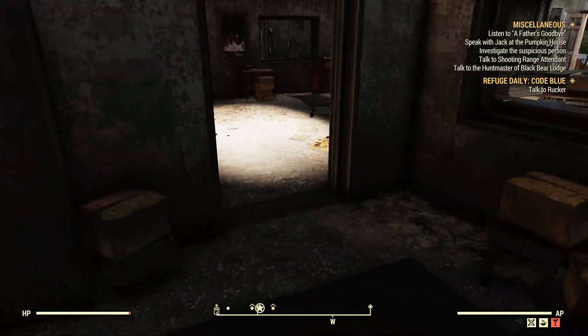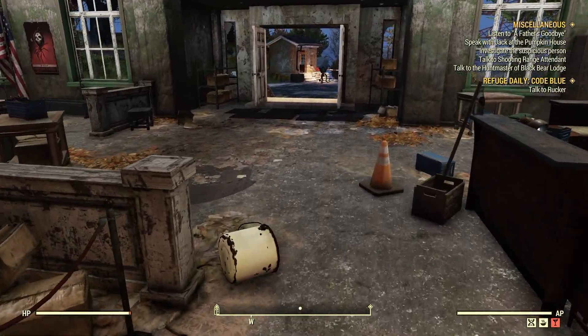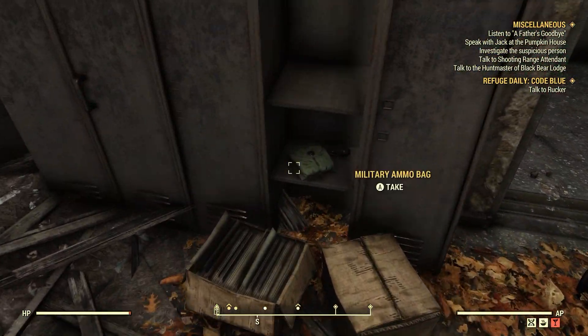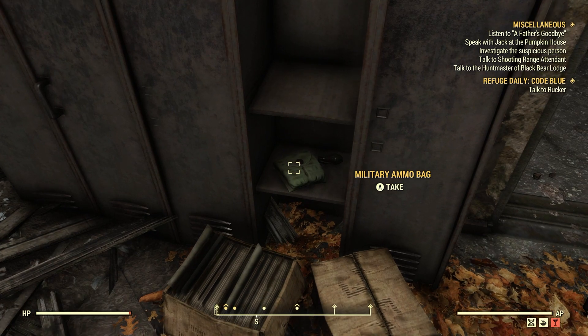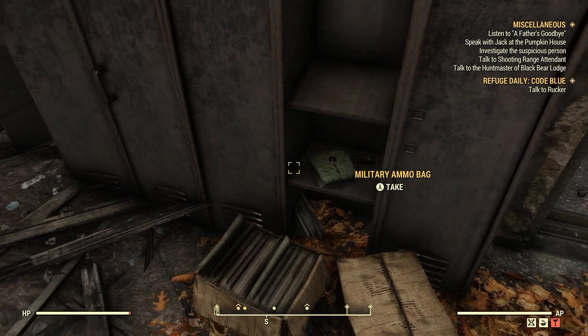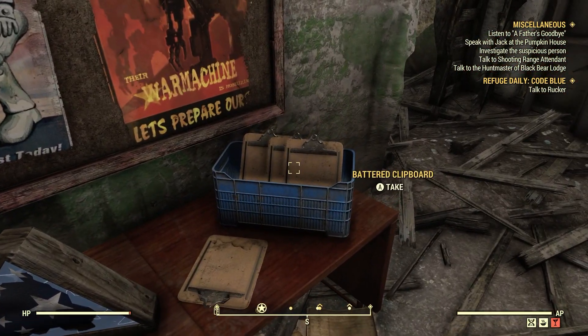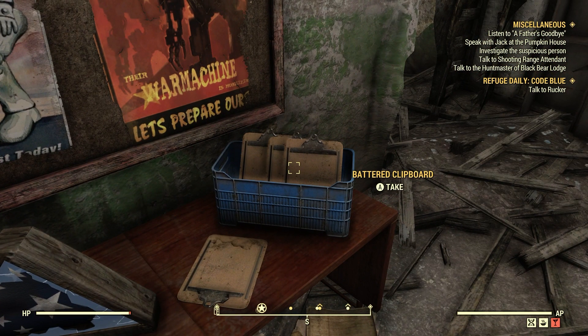Back in the day, Camp McClintock was a spring farm and a ballistic fiber farm in the form of these military ammo bags. And it still is, so that's awesome. So what we're looking for are these battered clipboards for the springs.